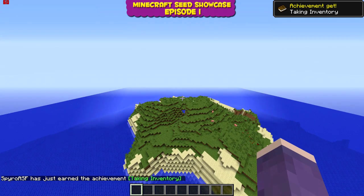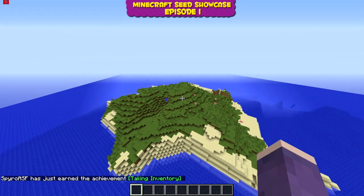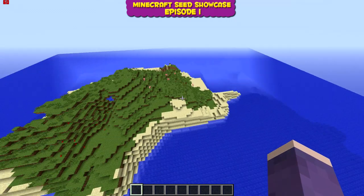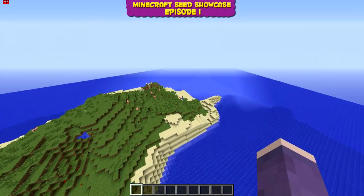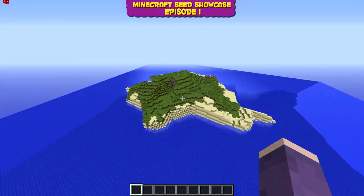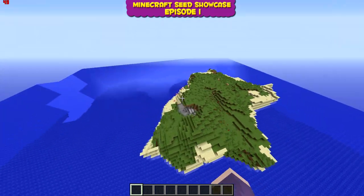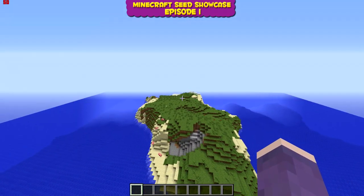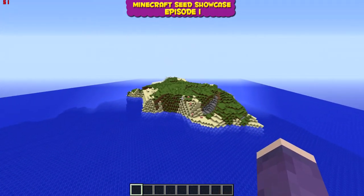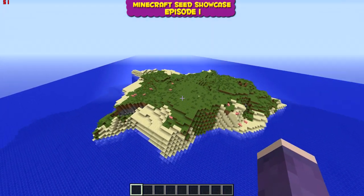Oh, there's an achievement — hit that like button for that! But yeah, you could just cheat a little and spawn a tree. This seed is pretty awesome — all you have to do is type in 'slime' and it generates this pretty big chunk of awesomeness, with pigs and everything.